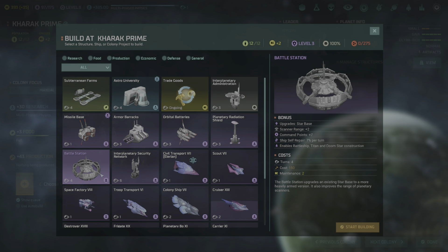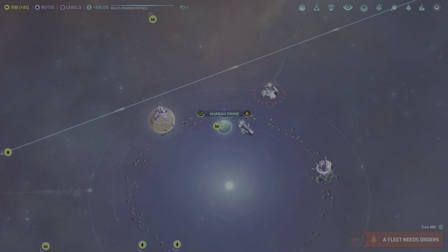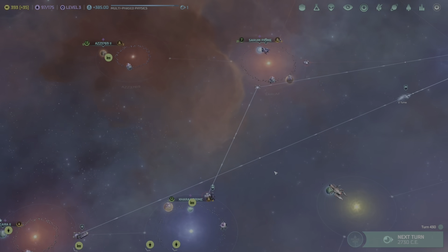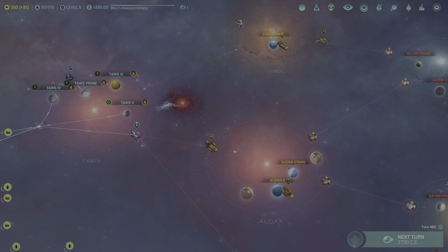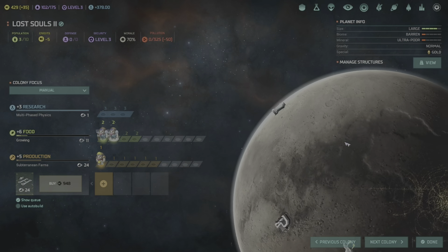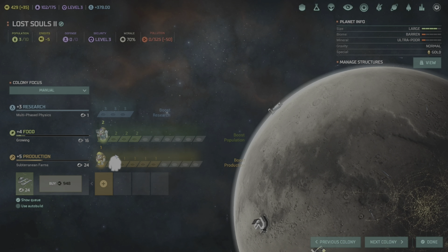Battle station complete on AZ23769 — now building an advanced data center to get more research going. We're actually tied with the Barathi on research, so we need to continue focusing a bit more on research — I want to stay one or two techs above them. Spaceport completed at Sujuk 3, now terraforming. AZ23769 is growing rapidly since it's the only planet that doesn't have maximum population, so the other two are giving their extras to it.